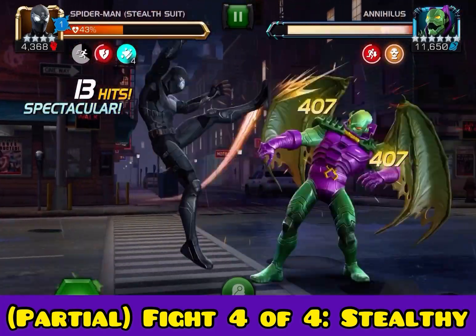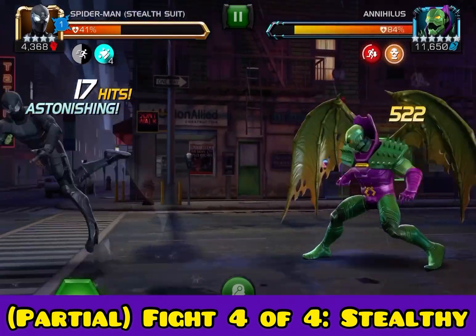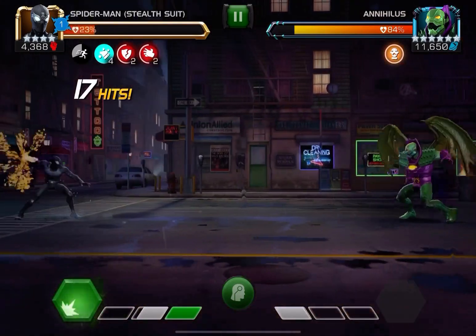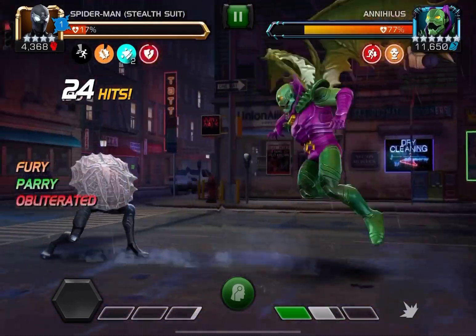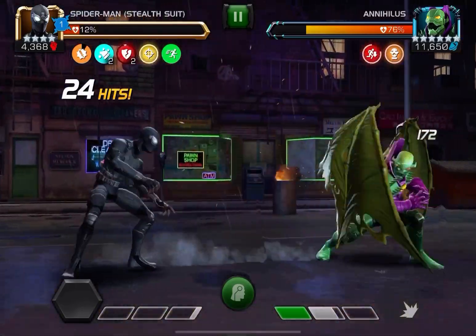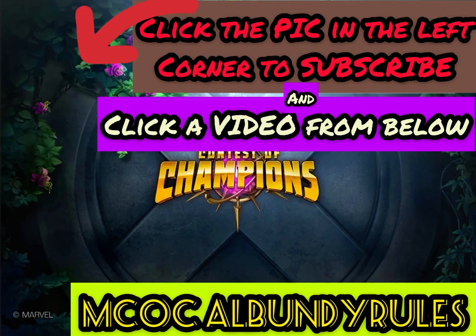The final fight is going to be Stealthy, and I went ahead and used a four-star Stealthy just for fun — got this one out of the side event. I cannot use a dual like I did on the other three Annihilus fights because you cannot activate the pre-fight ability, so I had to find a separate one. Same basic thing going. Don't forget to click that subscribe button — road to a thousand — and thanks for watching. Hope to see you on the next one.